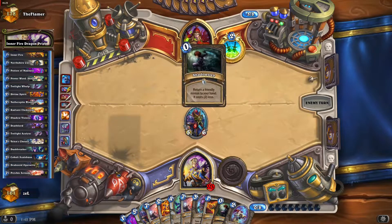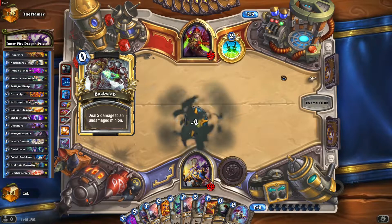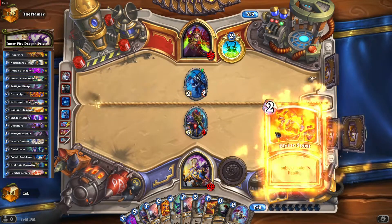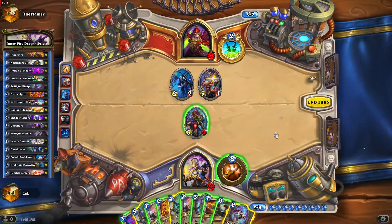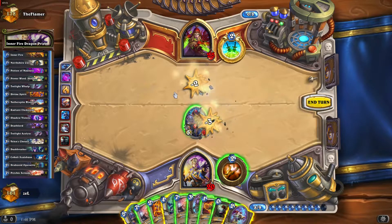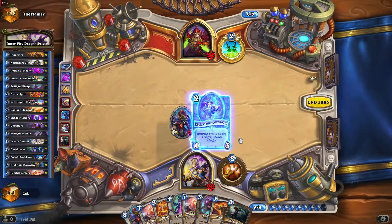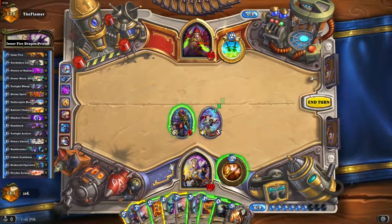I don't want to mill my other Divine Spirit — that would suck. It's gone. Really tough choice right now. Let's take this one and suicide it here, then I can play the Historian. Alexstrasza will be nice here, maybe that might help.